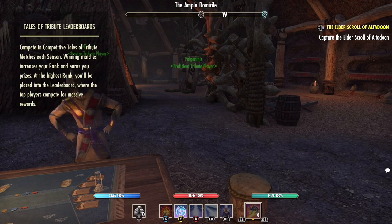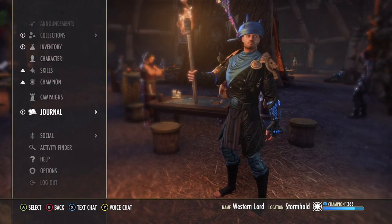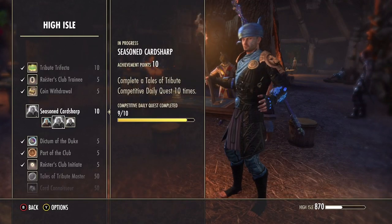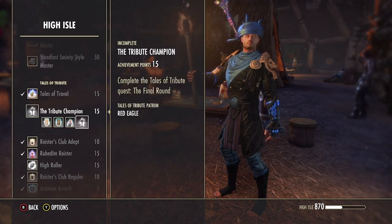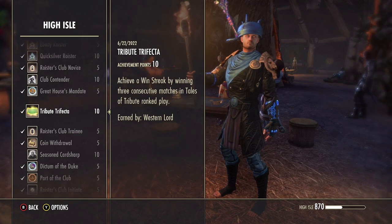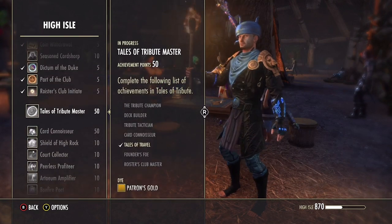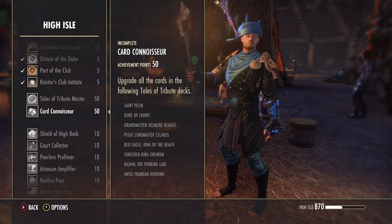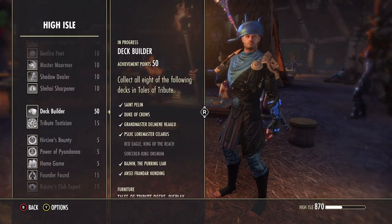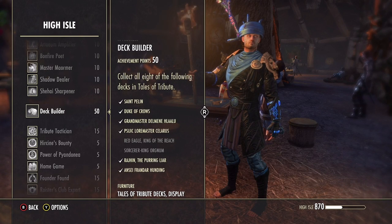I'm a huge fan of furnishing items. When you see things in the achievement store that are attached to furnishings, I become interested. This is the Tales of Tribute achievement section, and you can see I've been working through a lot of it. I want to complete the following achievements because then I get the furniture. There's the furniture deck display — I have to unlock all the decks.